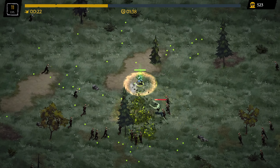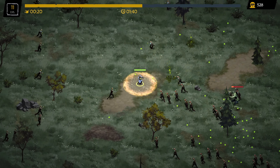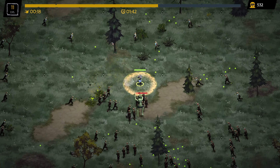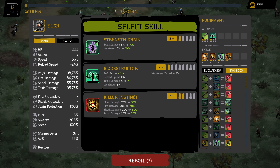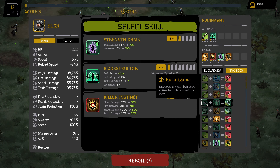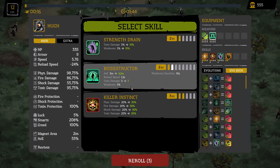I think we need this little glass on the third selection, but for what evolution — for the Kusarigama? Nice, okay.